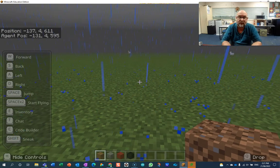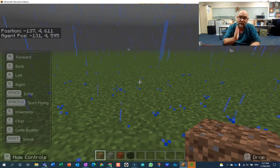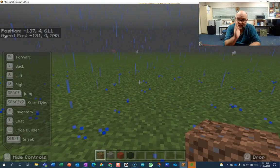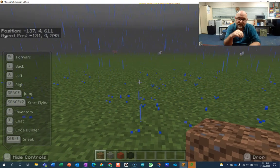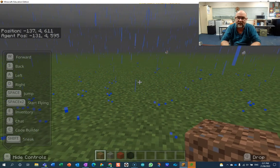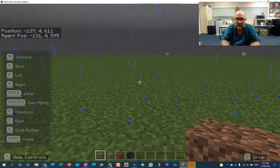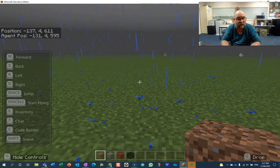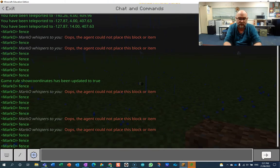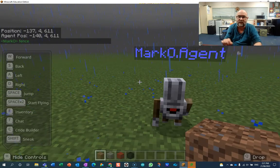For this challenge, we're going to get our agent to build a fence that is ten long and eight across. It's going to build almost all of it, but there's going to be a little empty bit at the end. Then it's going to spawn a chicken inside, which uses something called mobs spawn. Let's see it in operation — I type 'fence' which kicks it off.